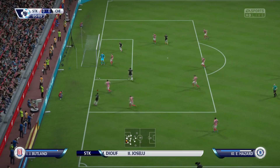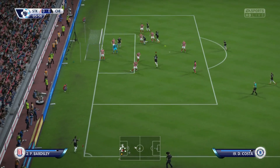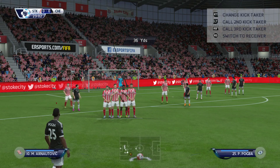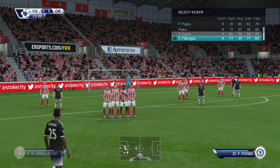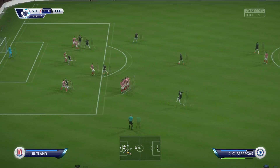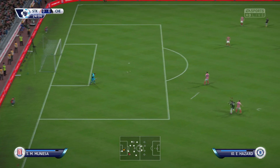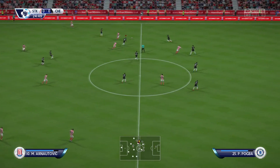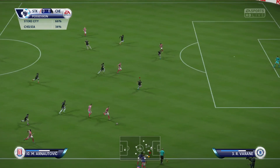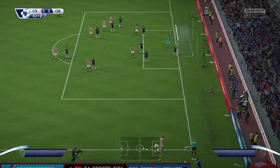Hazard whips it in - it's a corner. Corners are quite tough in this game because the keeper normally catches everything. We tried a free kick with the usual power shot over the wall and that was absolutely terrible. The first 24 minutes have been uneventful. Stoke are on a good break with a three or four against five advantage - what a save from Thibaut! A fantastic save to keep Stoke out.